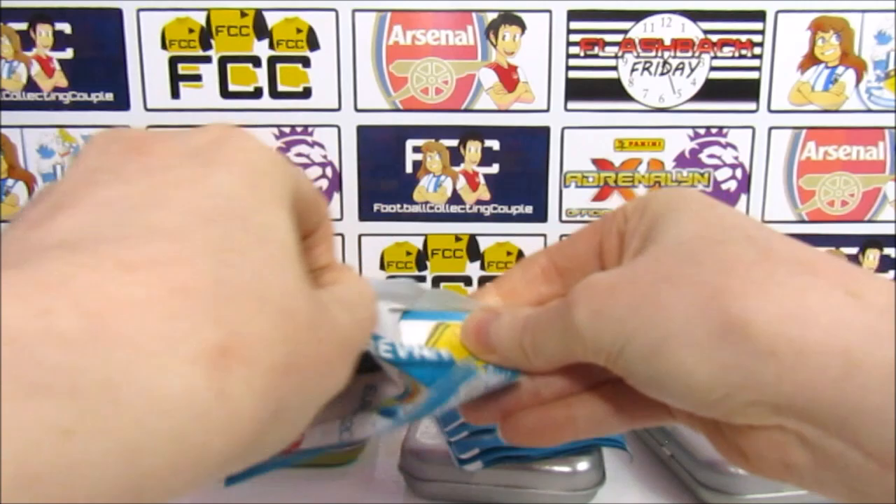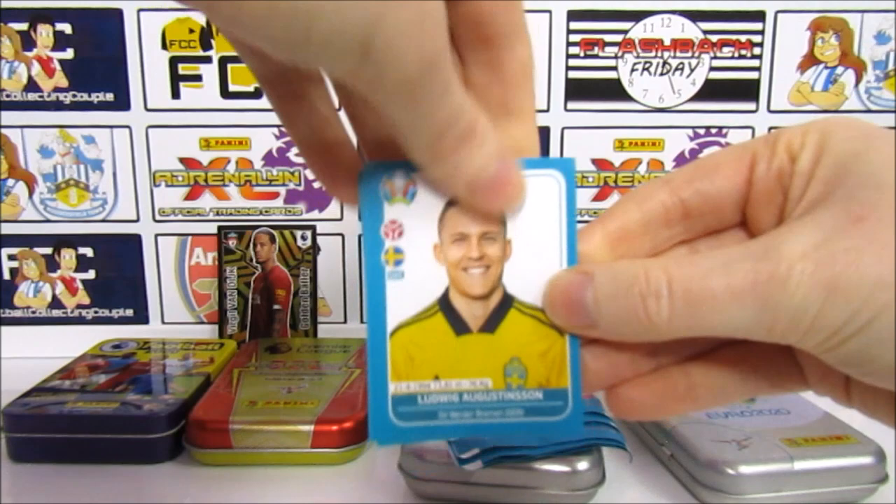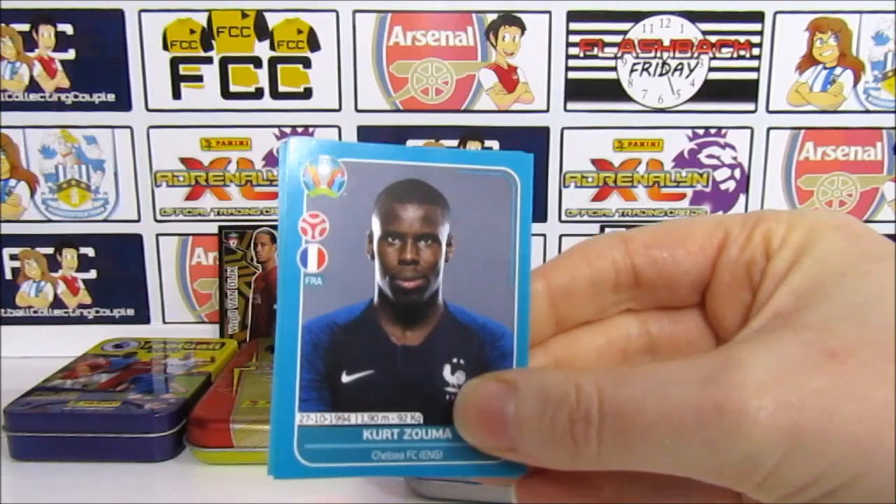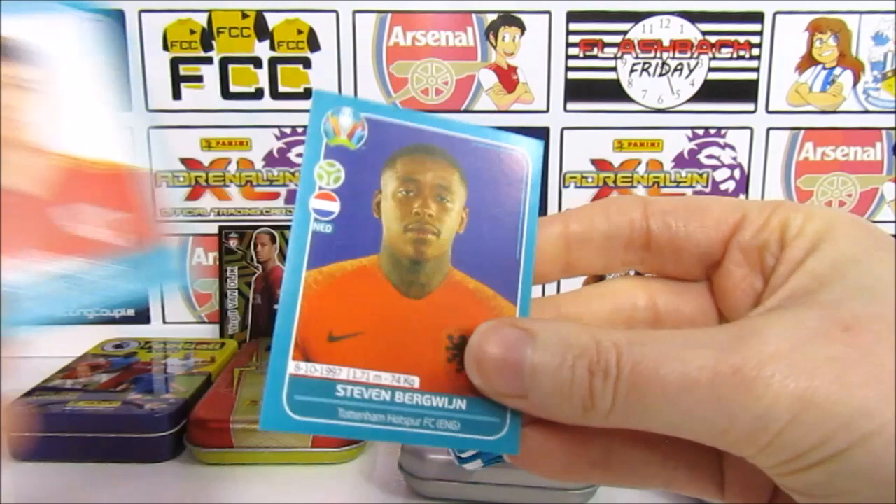Maybe they should have just waited to release a second tin until next year. It is a bonus collection I guess, so you have to look at it like that. We have an Augustine, a Cavahel, a Zuma, Daniel James, and we end with a Burgwein — a Spurs player. That was a bad end.